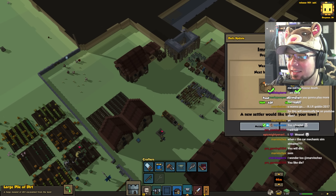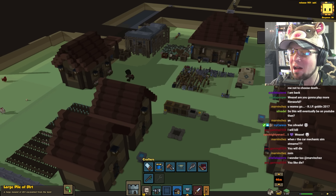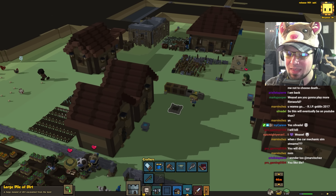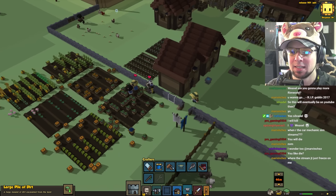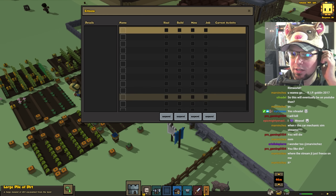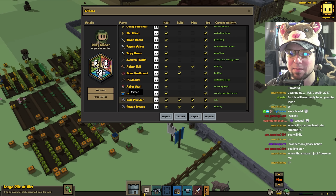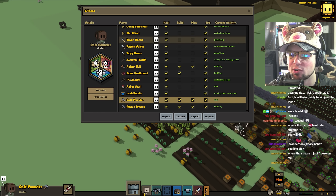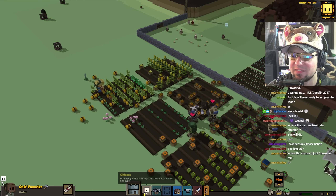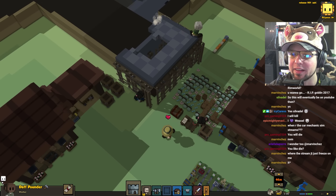Daily update. Next halfling — a new settler would like to join your town. I'm okay with that. Daft Pounder is now part of our community. Excellent. I could use another farmer — I have so much stuff to farm. I could make him into one. Daft Pounder. You know what? I don't need to do that. I just need someone to haul, and they definitely will haul things.